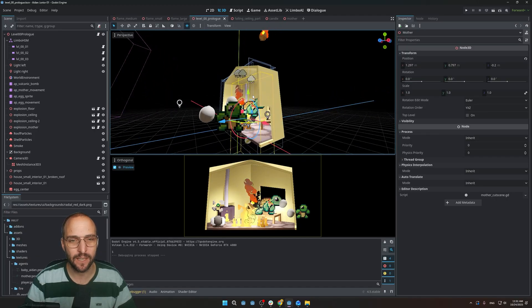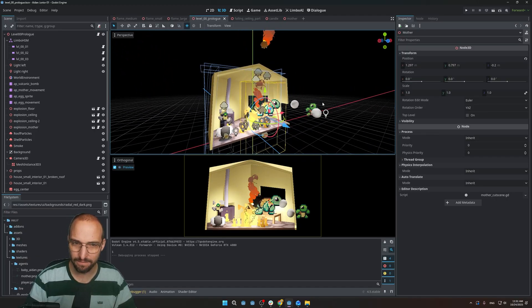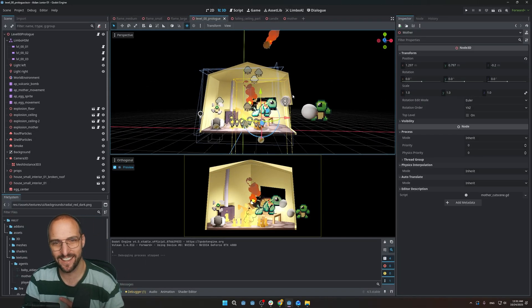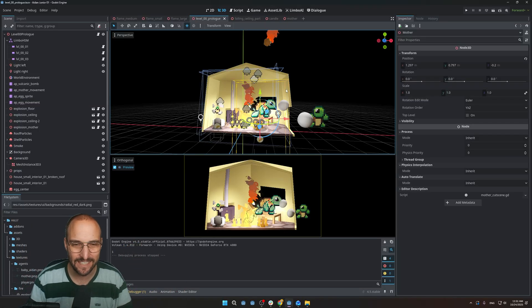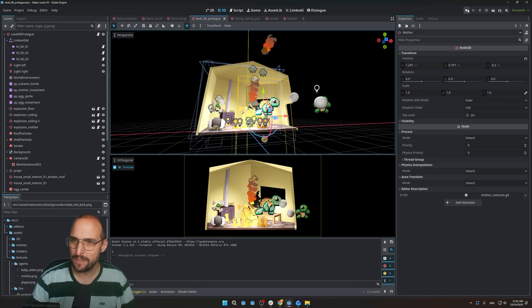There you go, it's so busy. There are multiple Aedans here, the mother is there floating in the air, fire, meteors, smoke, different eggs. These are all the scenes that eventually will show up in the scene and they're now here all together at the same time, so it looks so chaotic. But let me just play it for you.